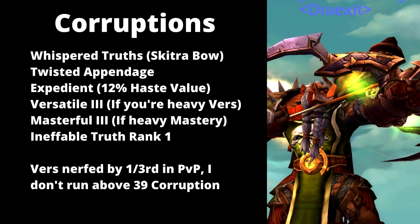This is the only build where I'll choose something other than a flat +12% Mastery or +12% Versatility, because it also includes Twisted Appendage. Twisted Appendage is really good in PvP situations because it ignores some partial immunities — for example, if you have someone else's Twisted Appendage attacking you and you Turtle, it still hits you through that Turtle. From there, use Expedient 3 for the 12% haste value, and then either Versatile 3 or Masterful 3 — whichever stat you're heavy in — for that 12% value.